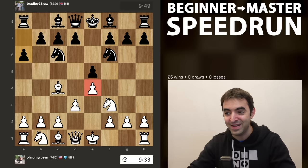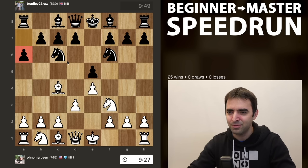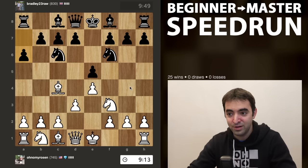Now black plays a6 here, which strikes me as a little bit odd. Usually if white's playing the Spanish, then a6 makes sense to attack the bishop. But in this case, I think I'm just going to get a free move of development. And now knight g5 maybe makes a bit more sense, because I think d3 is a lot more useful than a6.